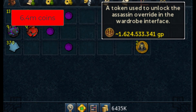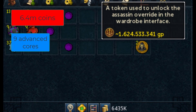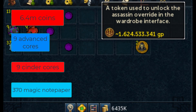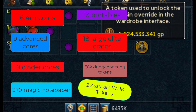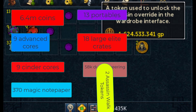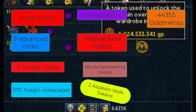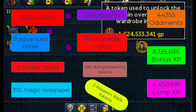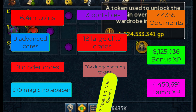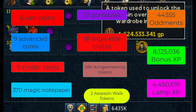In total we got: 6.4 million coins, nine advanced cores, nine cinder cores, 370 magic notepaper, 13 portables, 18 large elite crates, 58,000 dungeoneering tokens, two assassin walk tokens worth a lot each, over 44,000 admins, over 8 million bonus experience, and almost 4.5 million lamp experience. Pretty good numbers for 450 keys with the Assassin's Return promotion.